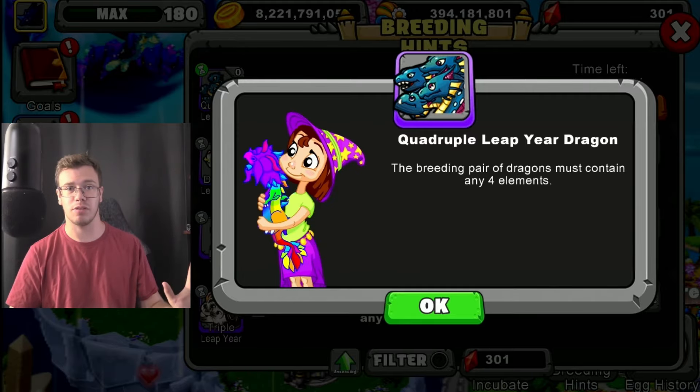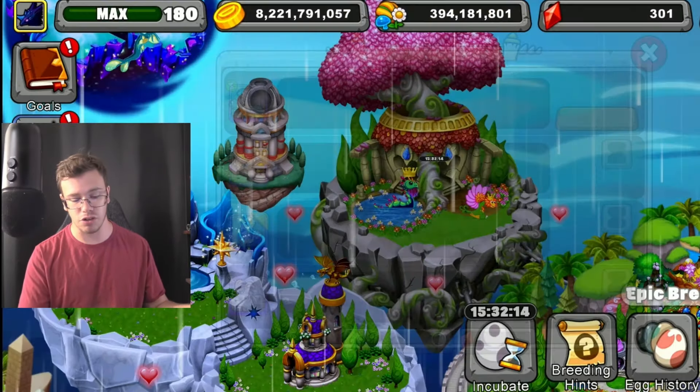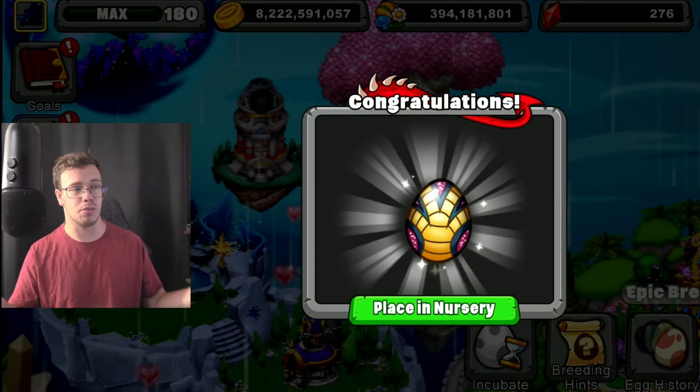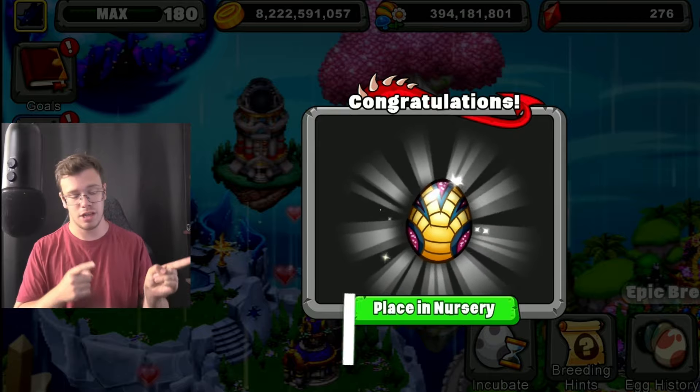To get the best odds possible, make sure both of those dragons are level 11 to level 20. That way you get the best odds possible. Everything goes good, you might even get the dragon first try — like I did here. I got the dragon first try as soon as I went to breed it, which was really cool.